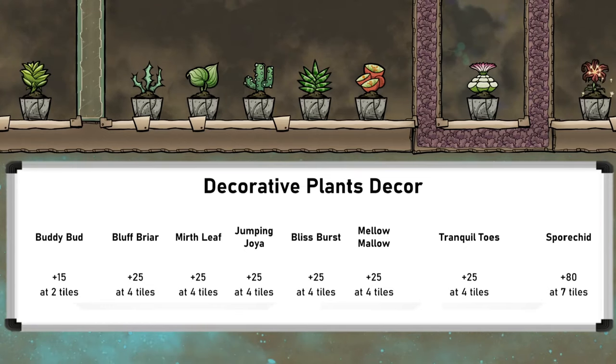Let's start with decor. I've lined up the plants here by their decor value. Most of these plants — six out of eight — have the same decor value of plus 25 at a four-tile range. Only the Buddy Bud has a lower value of plus 15 at two tiles, and the Sporkid has a huge plus 80 decor at a seven-tile range.